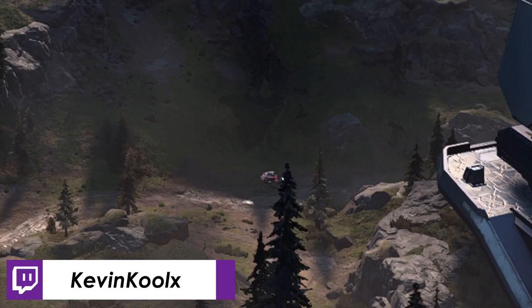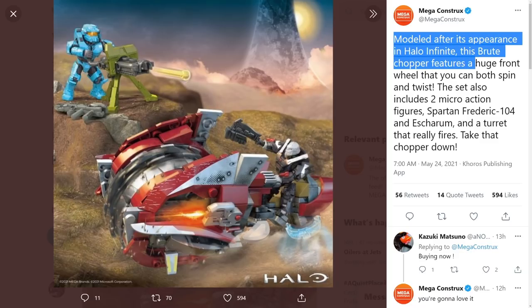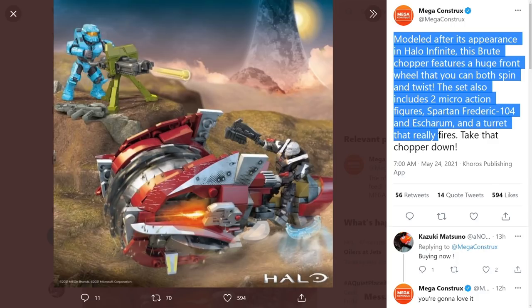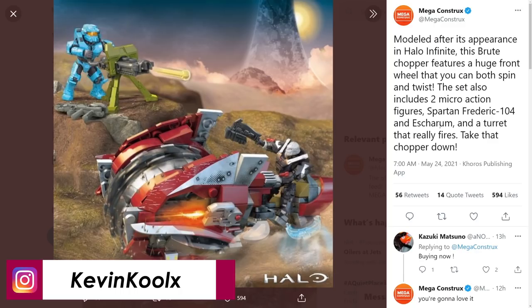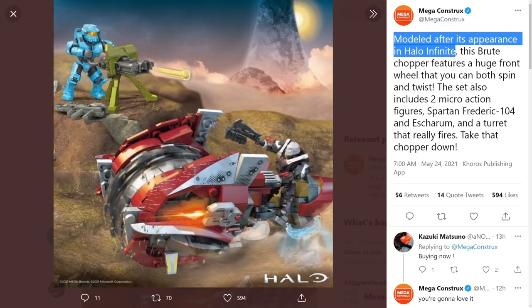The recent Mega Constructs announcement now certifies it: the set is described as 'modeled after the appearance in Halo Infinite,' featuring a Brute Chopper with a huge front wheel you can both spin and twist. The set includes two micro action figures — Spartan Frederick-104 and Escharum — and a turret that really fires. The phrase 'modeled after the appearance in Halo Infinite' confirms the Brute Chopper is officially coming back to Halo Infinite.